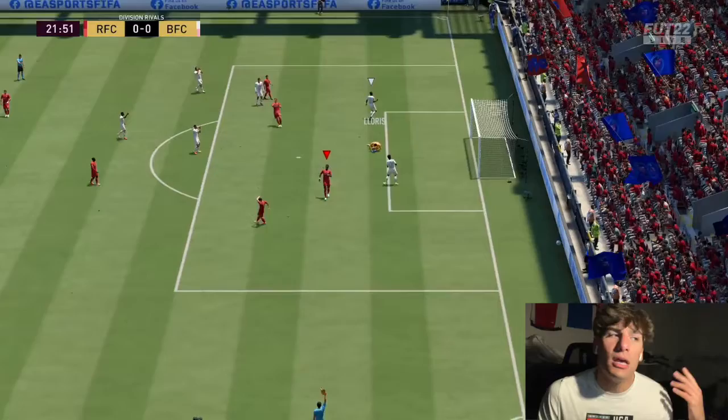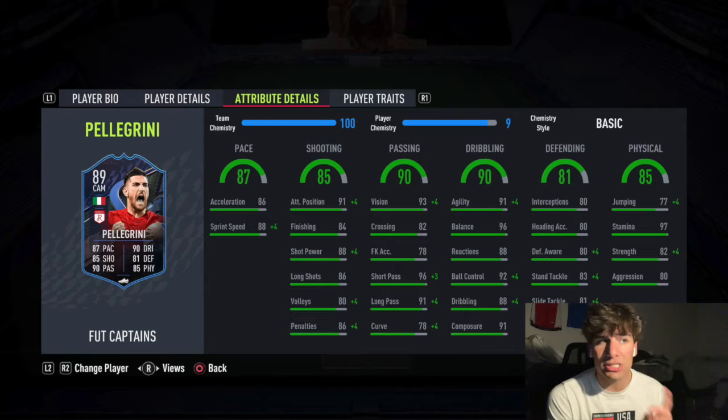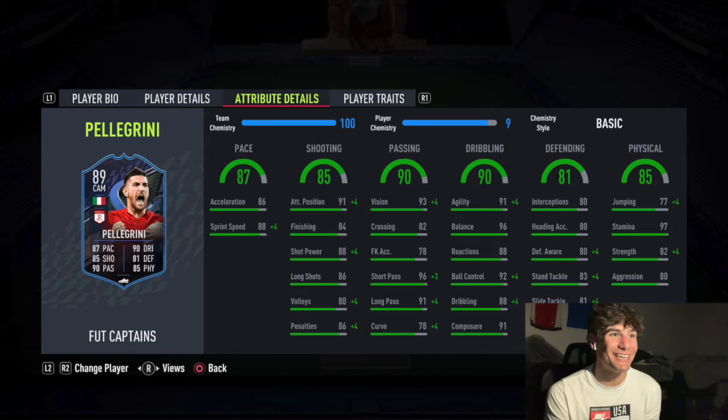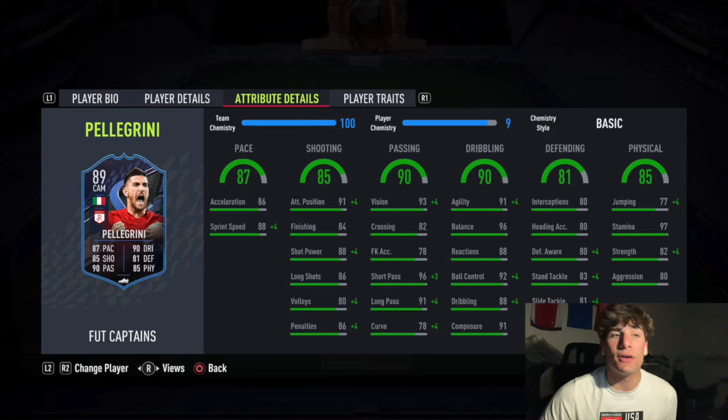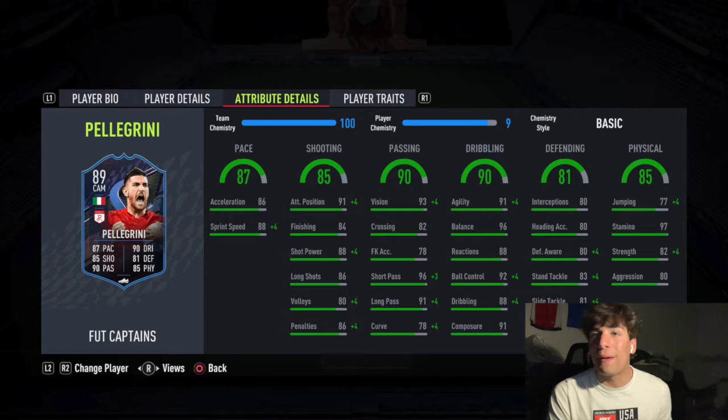The shooting stats are all sort of around the same value - there's no crazy low or crazy high outliers. I wish there was a crazy high shot power stat, but even though the stat isn't crazy high, he performs as if he does have crazy high shot power, which is really good. But even with shooting being such a big strength, the biggest strengths of this card - as with most CAMs - are passing, dribbling, and positioning. Attack positioning falls under the shooting stat but applies to passing and dribbling too, as you make better passes and dribble better when in better positions.